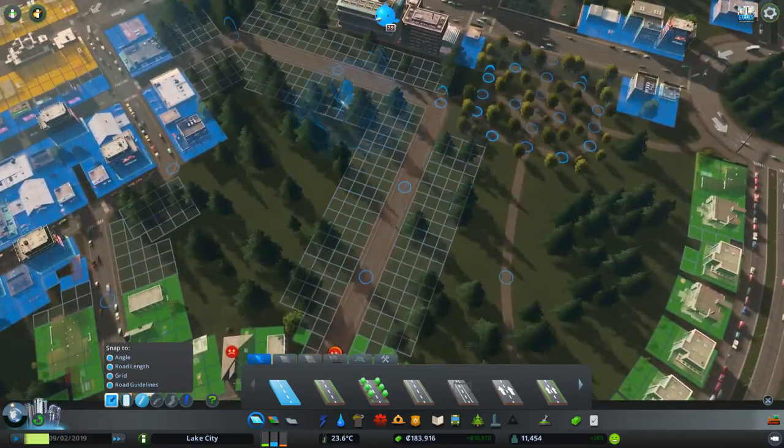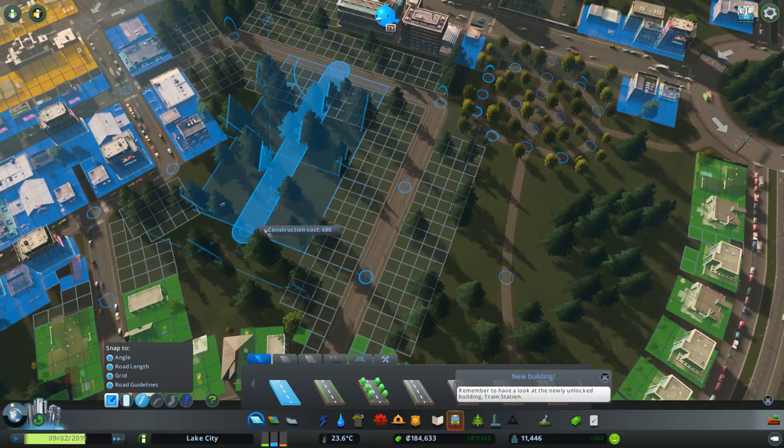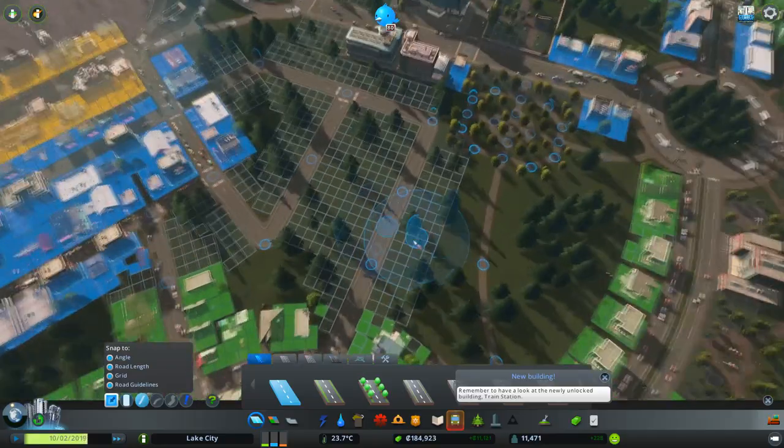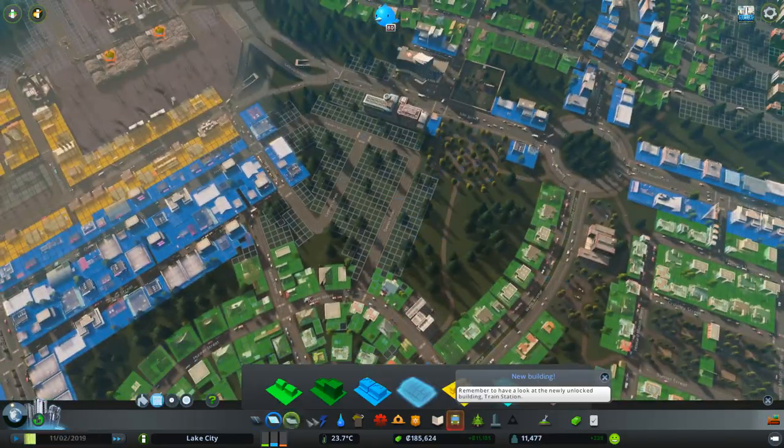I think we can kind of come down here — that's the edge of the park — and come through like that. We can just drop that in like that. We'll leave this park here — we don't want to be totally destructive.